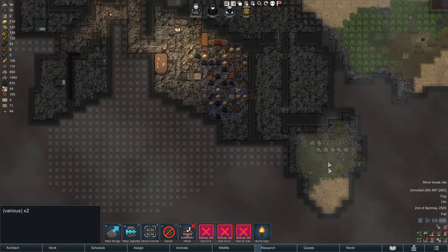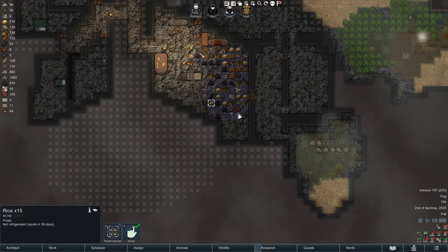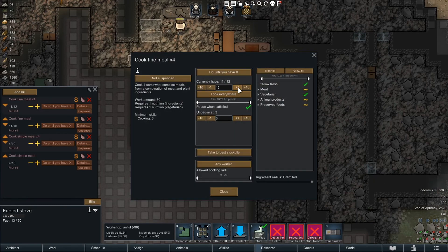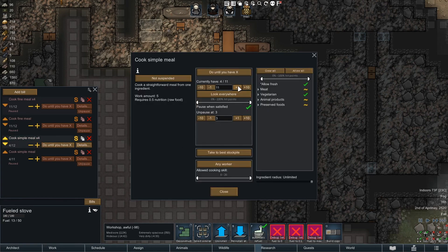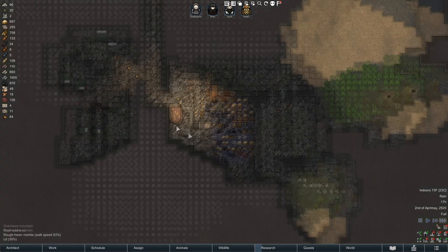We're getting a ton of rice right now which is good. It is the second day of fall, 1.4 days for these meals - we might bump these up a bit because we did get an extra pawn. So let's do that on all these. I'm gonna suspend these for the minute as well and unpause - let's just let it roll.